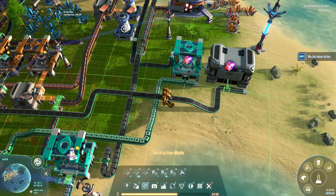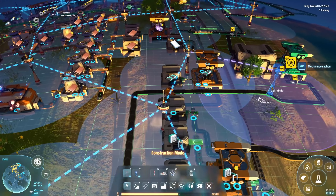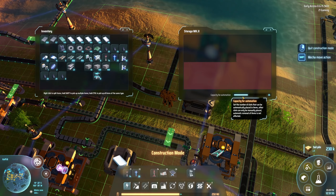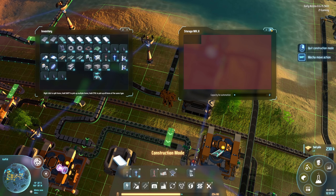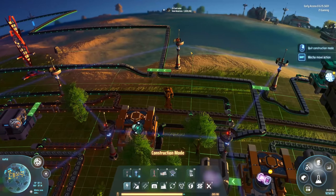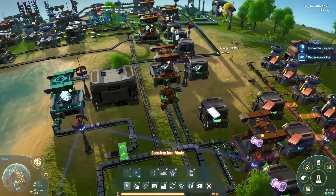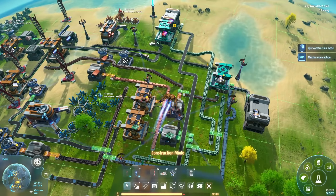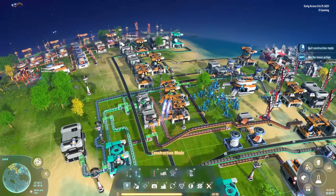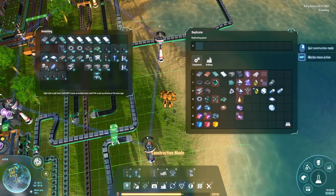Bringing belts in, placing Tesla towers for power, setting the output to two stacks max. The photon stuff wasn't coming in because it didn't have power — there they go, photon dealios coming in. We're making some solar sails now. Next we need to make the EM Rail Ejector — that requires 10 magnets and five processors.